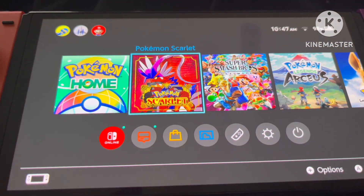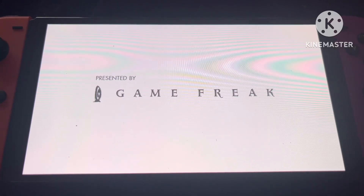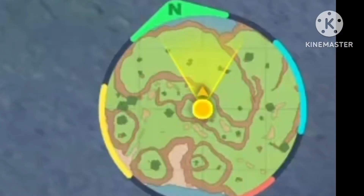Close Pokemon Home and open your copy of Scarlet and Violet with the Indigo Disk DLC downloaded. Once you're in Scarlet and Violet, look up where to find your specific starter. In this case we're doing Froakie, and to find Froakie you're going to go to this spot on the map — right around this mountainous area where Froakie spawns.